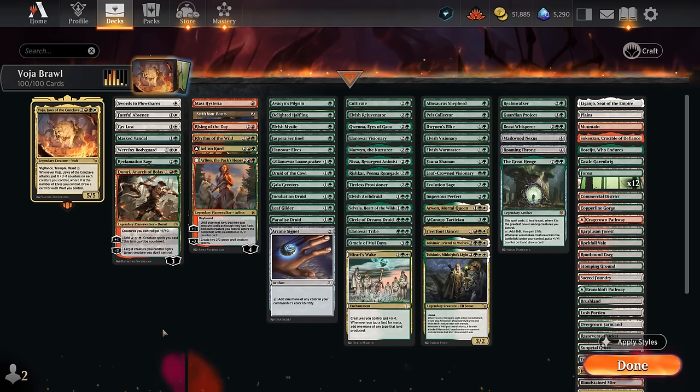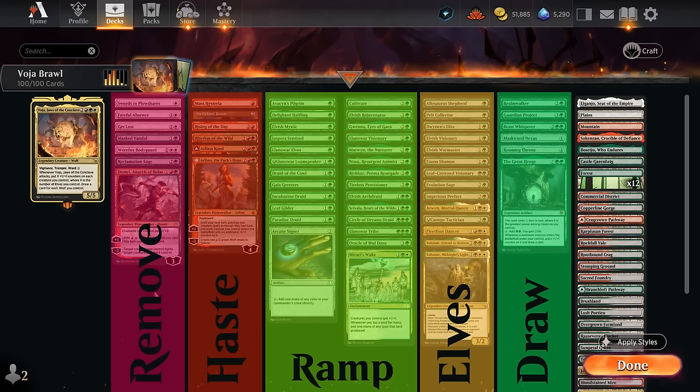We're definitely focusing on the elves in this deck, which not only help pump the team with those +1/+1 counters but also make it easier to deploy Voya ahead of schedule. Combined with the Ward 3 ability, it makes it very hard for the opponent to interact with Voya favorably. I've split the deck into categories: removal and interaction, ways to destroy artifacts and enchantments, ways to give our creatures haste — which is synergistic with our commander — and mana elves you can tap immediately.